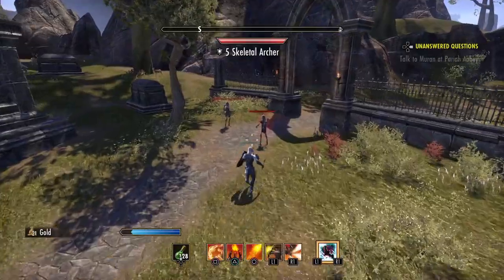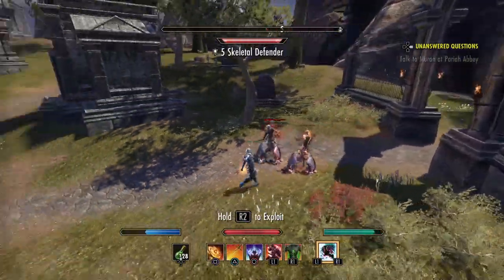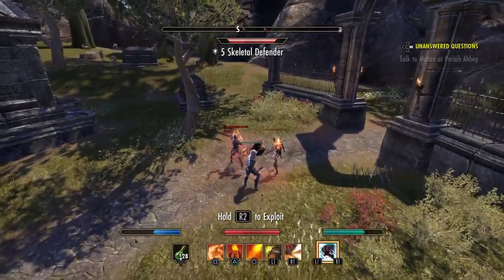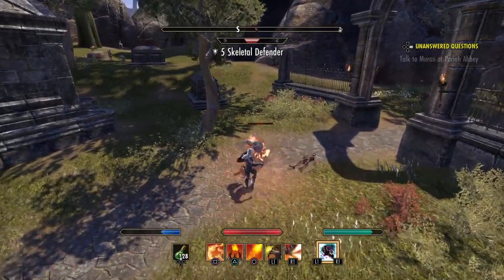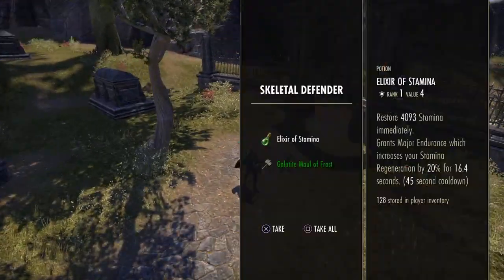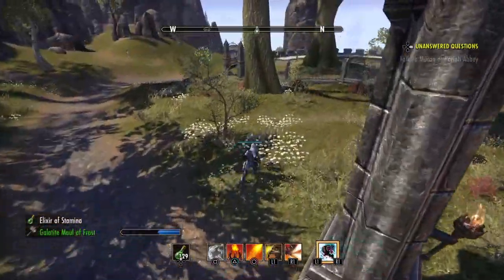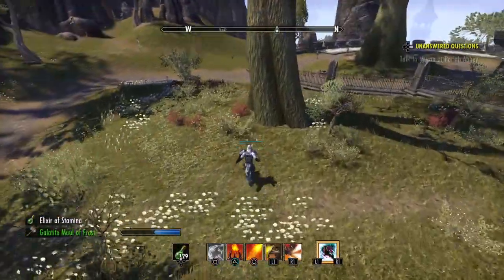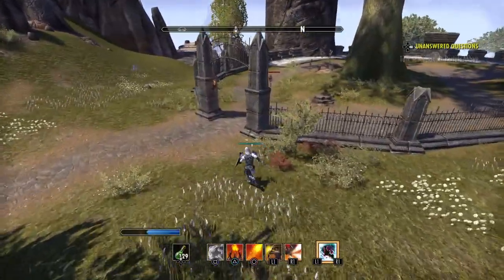Engulfing Flames, Burning Talons, swap over, hit them with both embers. I've still got time to swap back and trap them. That one guy died and I never even hit him with a Lava Whip. The defenders have a little more HP — a little more buffed than the others. That's the Dragon Knight setup. I really like playing Dragon Knight — it's a fun character.